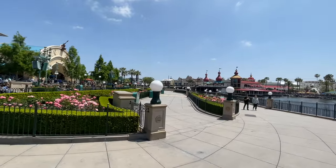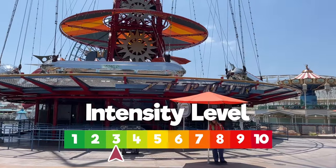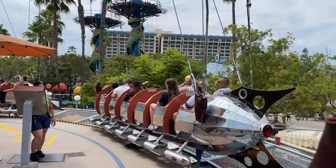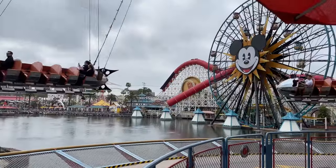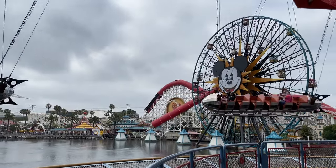Over in Paradise Gardens Park, you'll find two rides without height requirements. The first is the Golden Zephyr. I rate this a level three. Though it's essentially no different than Inside Out, it does spin a little faster, is higher up, and swings out further. Our five-year-old will ride this, but it's not his favorite, while he loves Inside Out.